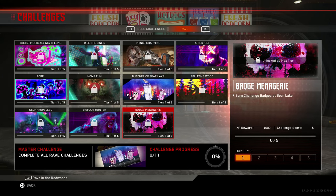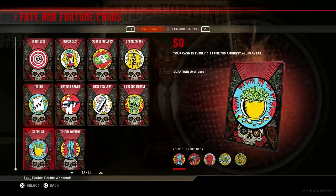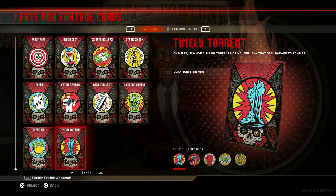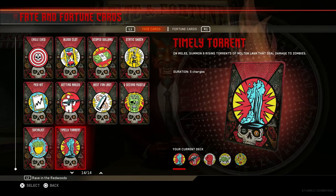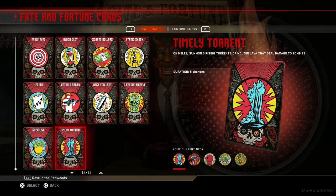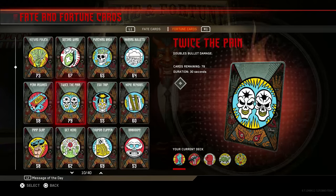I'm definitely hyped and I'm going to be getting all those challenges. Now let's go to the Fate and Fortune cards in loadout. The first Fate card you automatically unlock is Timely Turret — on melee, summon six rising turrets of molten lava that deal damage to zombies. So there's going to be some type of lava that comes up when you knife a zombie, which sounds awesome.